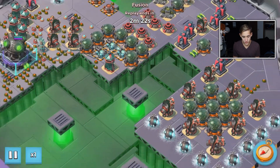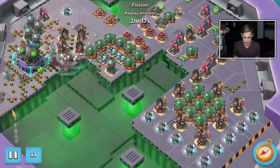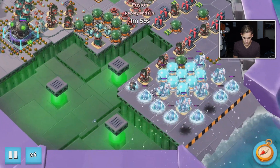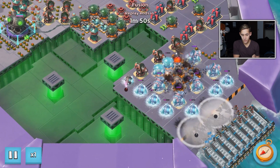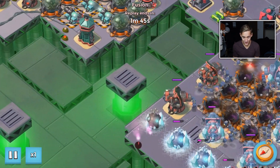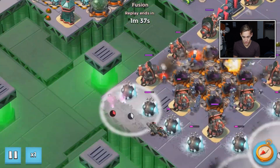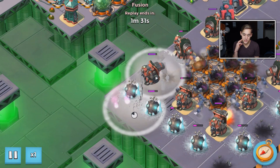Here we go — this is stage 42. So this is what I decide to do: I decide to flare to the back. Being the dumb person I am, I go to the corner here and then flare around the base. What I should have done was flared here and then gone straight up — that would have been so much easier. But I did not do that, and I wasted a lot of smoke, which was just so dumb of me.